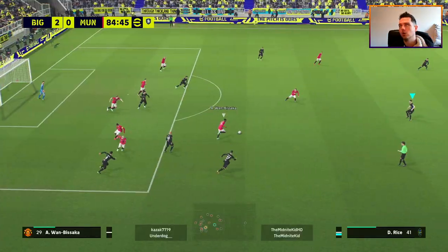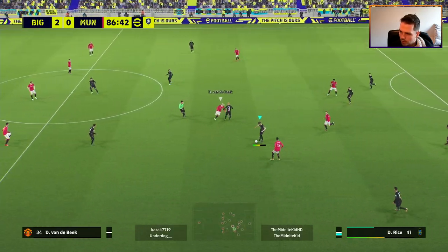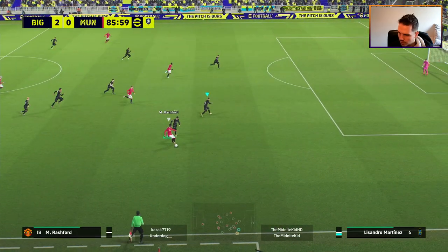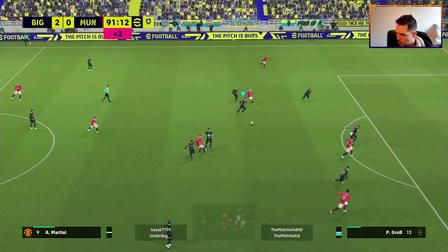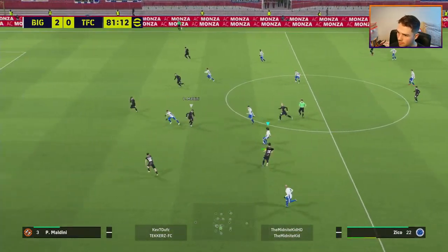Watch this excellent example: we miss the auto-block from holding L2, but watch where Declan Rice ends up. We're caught in the counter attack, 2-0 up, we over-commit with a slide tackle and we're out of position. If he scores, there's still time for an equalizer - or even two, because the game is crazy. But Rice's positioning is perfect - he sits back into that little pocket, gives me an option to win the ball back, and I don't even need to change his position when I take control.